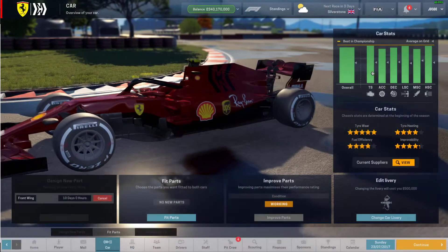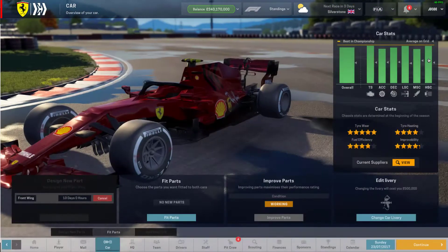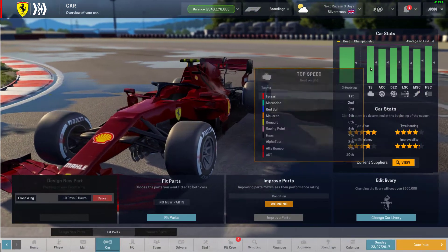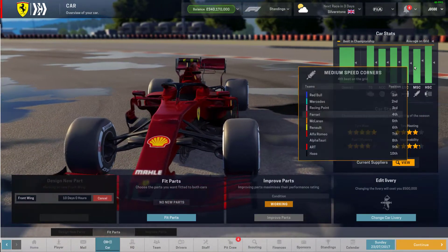Silverstone today — top speed, we got it. Medium speed corners, we've improved slightly, still fourth. And high speed corners, second on grid, so we could be in for a decent race. Hopefully we'll be challenging Mercedes at least, because Red Bull are beating us in the high speed corners.